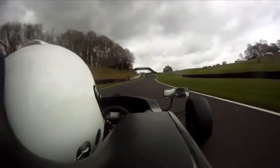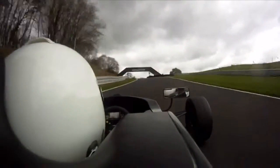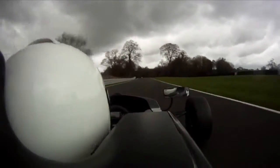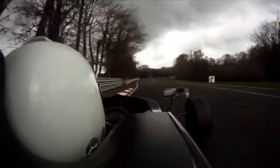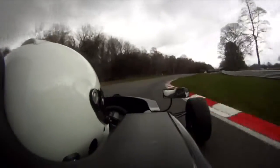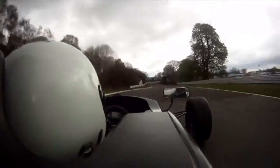Going up Clay Hill, it's quite steep, and then there's a fast left kink. We've got a brake after it for fast Druids, which is fourth gear. We're grabbing fifth gear on the exit over the bumps.